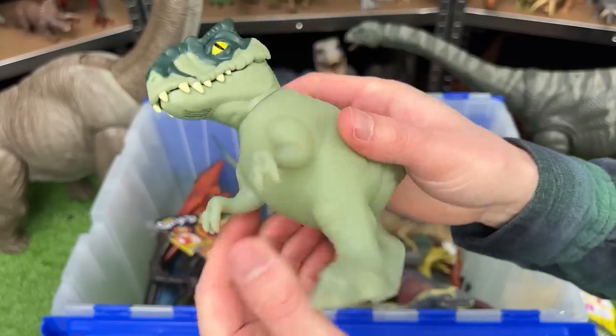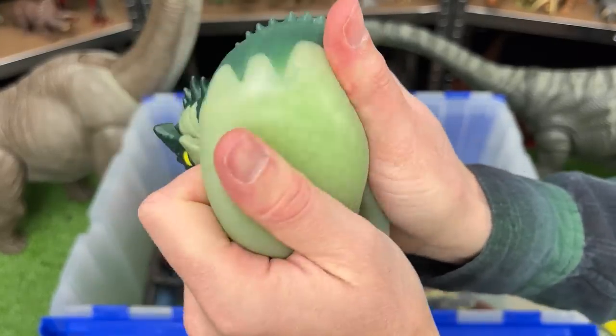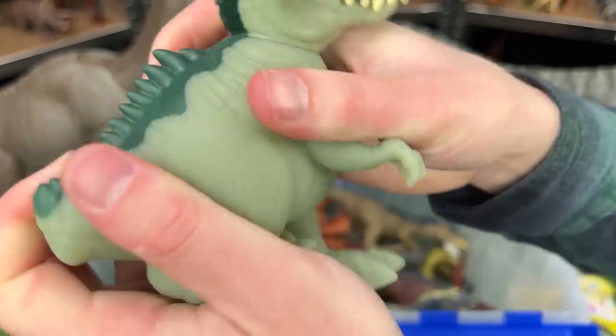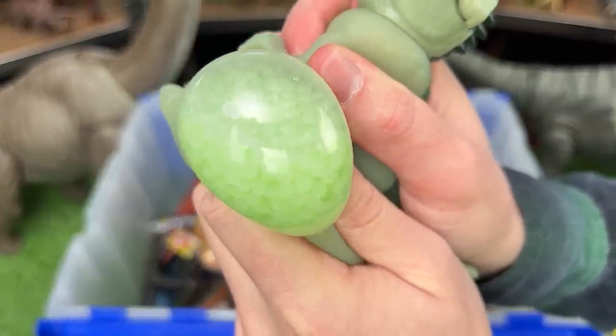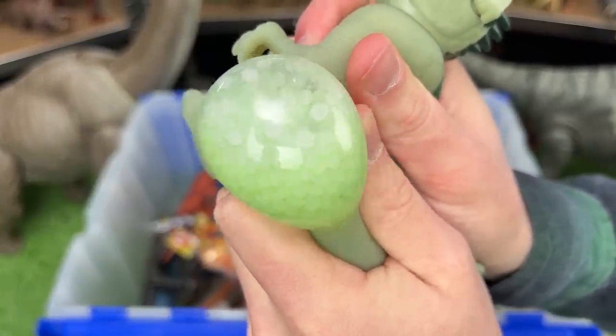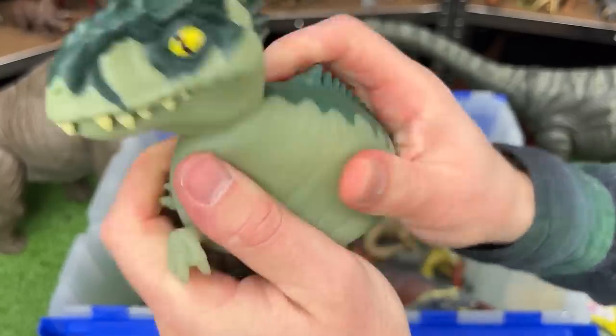Let's check out the biggest feature which is the squishiness. Let's see if there's anything on the inside when you squish it. So there's some type of liquid and some beads in there too — you can kind of see them right there. There's a bunch of little plastic beads and some type of green gooey liquid. It is extremely squishy and pretty relaxing actually.